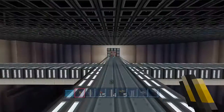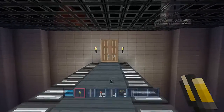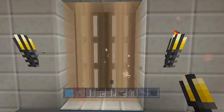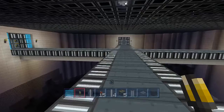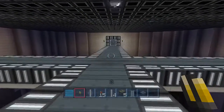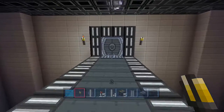Coming up here and going to the right, we have the new nether portal — looks pretty cool, kind of like a little futuristic style teleporter. Going to the left side, through these double doors.